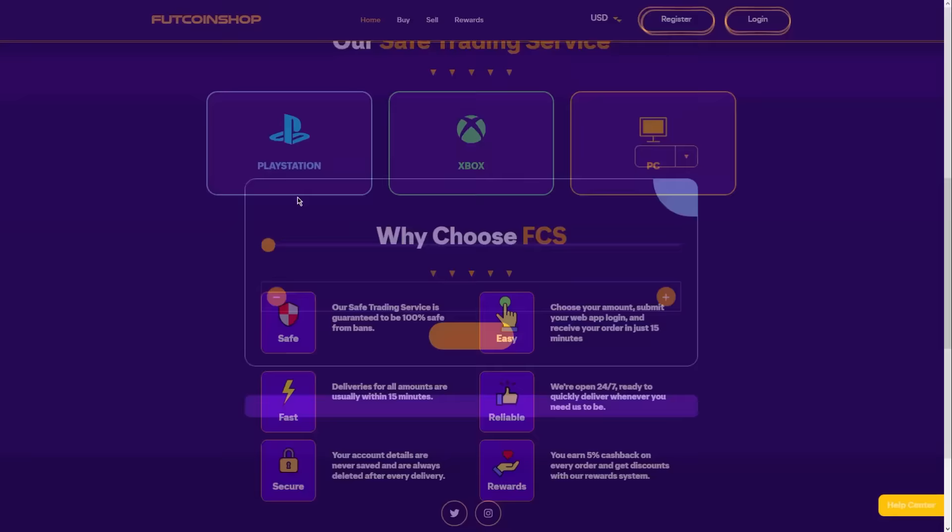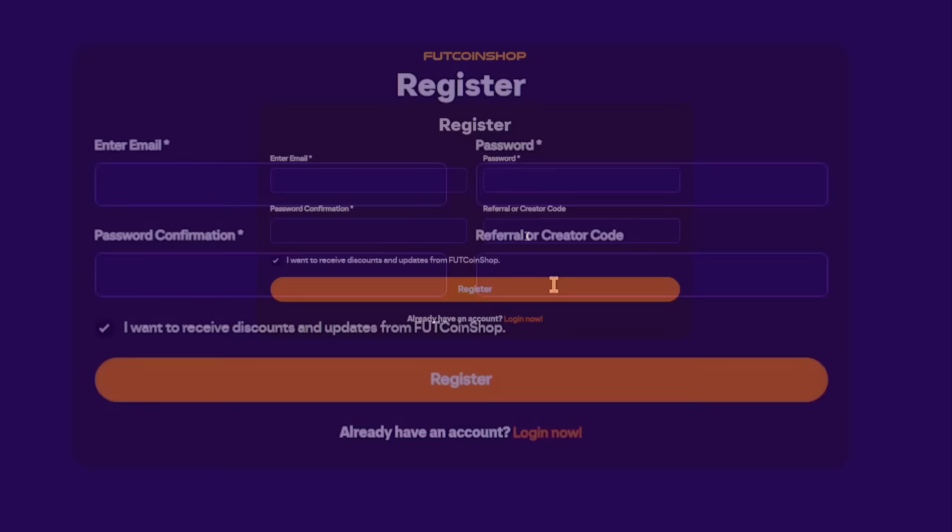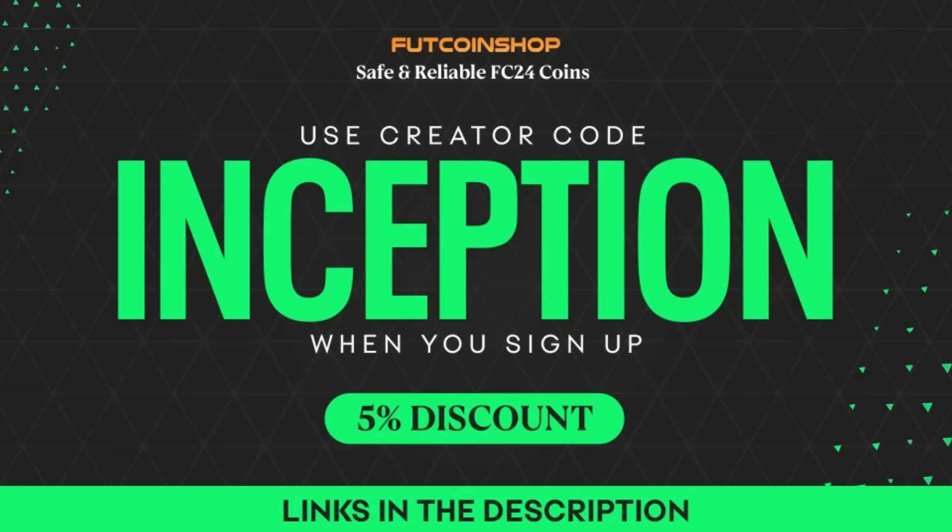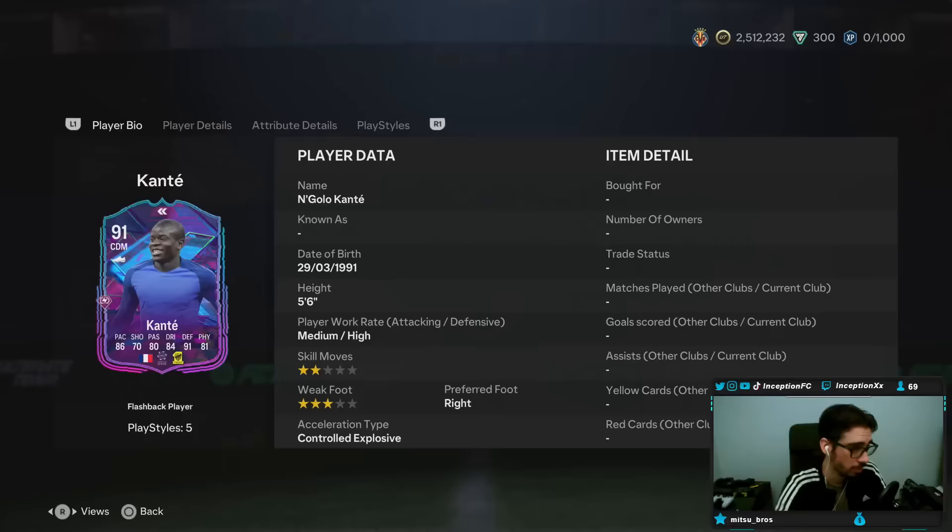If you are looking into buying cheap and safe FIFA coins, look no further than footcoinshop.com. They have the fastest service, an incredible loyalty reward system, and the best prices around. Use my creator code 'inception' when you sign up for your account and get a five percent discount with your order.